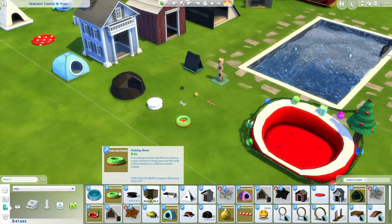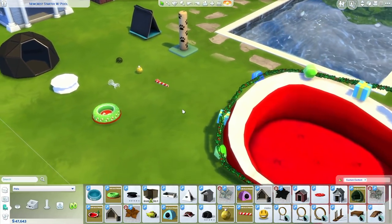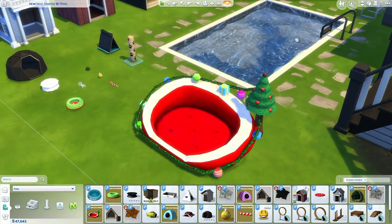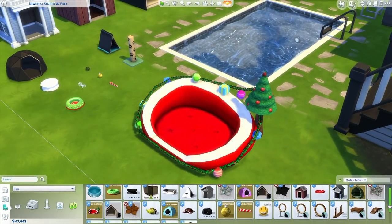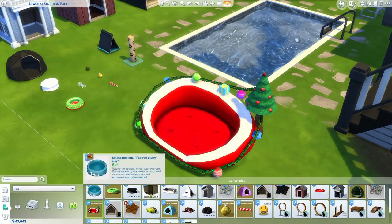Then there's a conversion of this holiday bowl from The Sims 3 store. Unfortunately there is only that one swatch for it. And since I'm nearby, there's also this pet bed that's also a conversion from that Sims 3 store set. It has Energy 1.